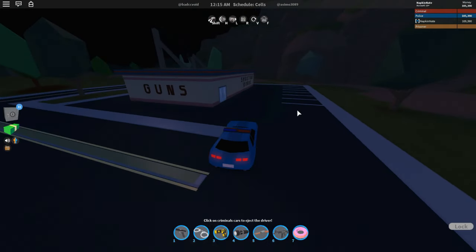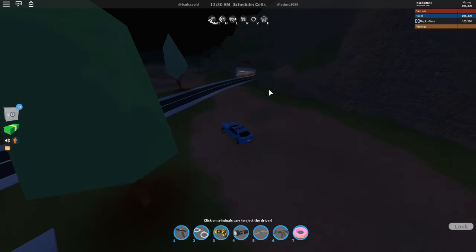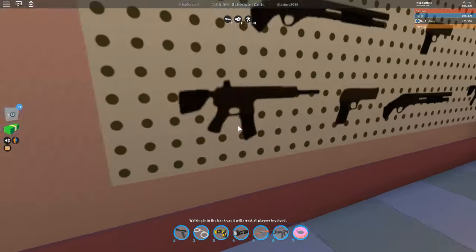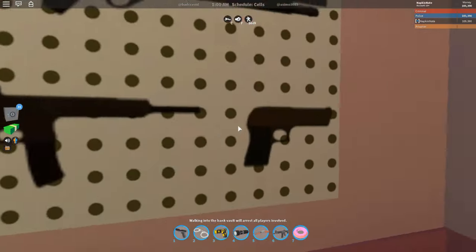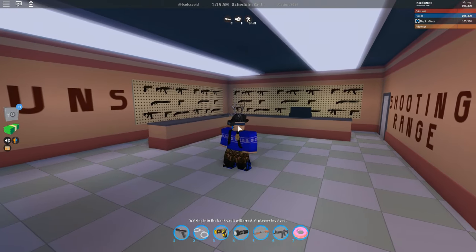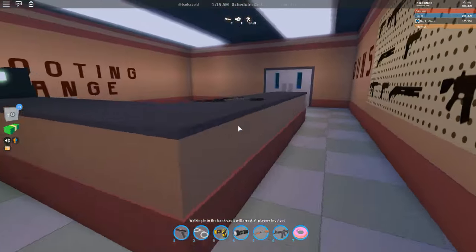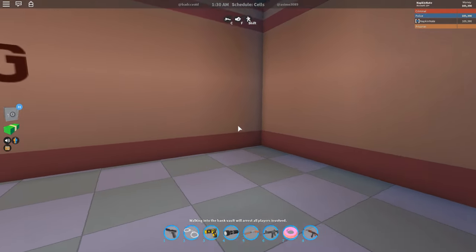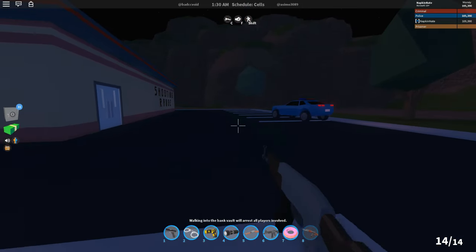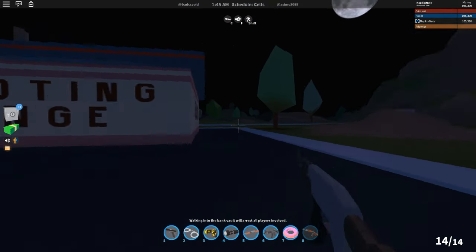This is the new gun — the AK-47 — at the shooting range right by the donut shop. Once you leave the prison you go through this tunnel and you're here. Walking in you see all these guns on the walls — they're just for show — but you can grab this AK right here. Everyone can use it, it's free, no game pass required. Players were needing a long-range weapon that didn't require a game pass, so this is great.